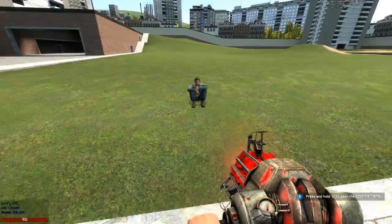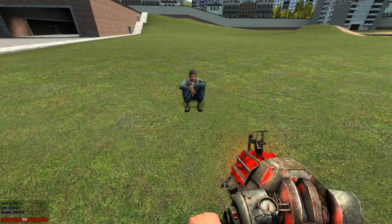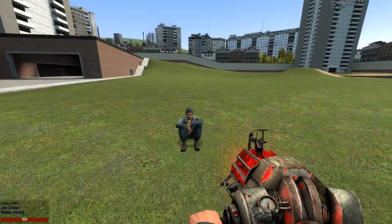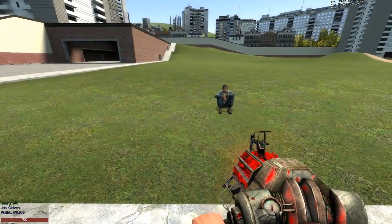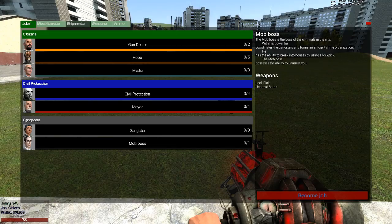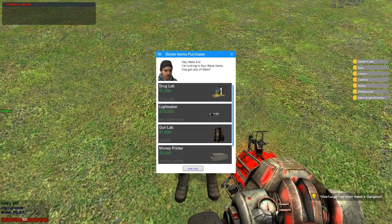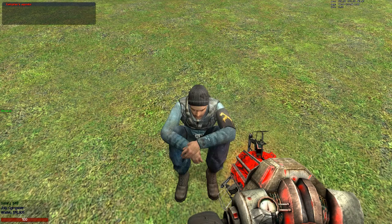He only talks to criminals and thieves, so if you say you're just a citizen — as you can see in the bottom left, job is citizen — if you try to press E on him he'll tell you to leave. But say I become a job like Gangster. I can press E on him and it will give me this menu which has all the stuff that he's willing to buy and the price, what they look like, and the entity name which is unimportant.